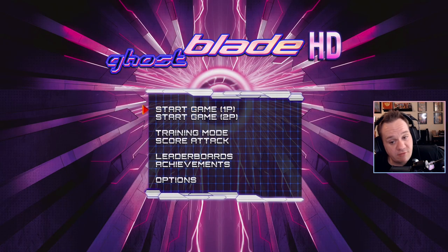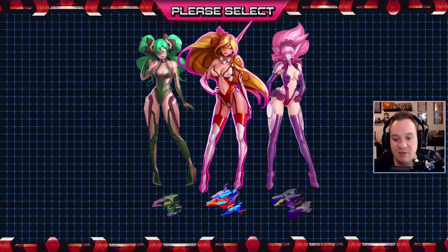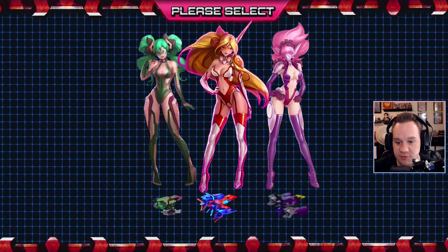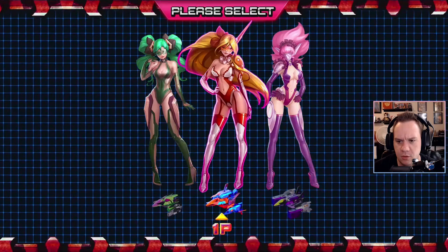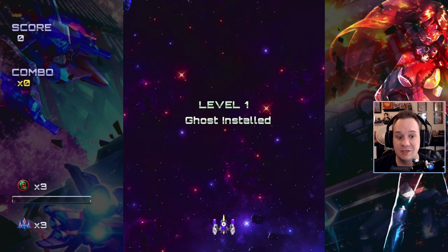This is a shmup that I've been waiting for a while. I can't remember if I knew about it during the shmupocalypse last October, but it is one that's been on my radar for some time and it finally went on sale. So it's very straightforward. There's no story from what I've been able to tell. You get three characters to choose from. We're going to go with the purple pink one here and we're going to do an easy run, just so we can actually get through some of the stages of the game, because this game can be disgustingly hard.